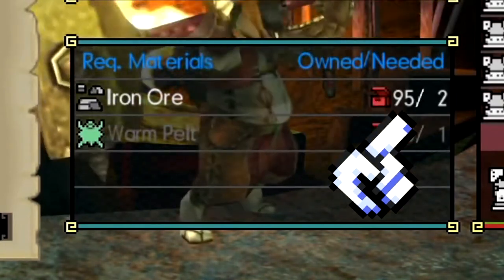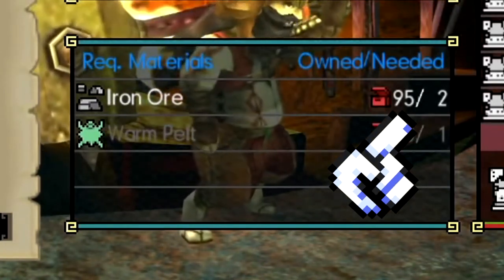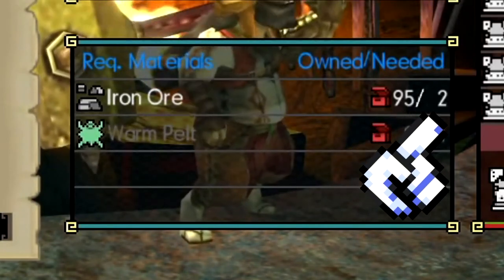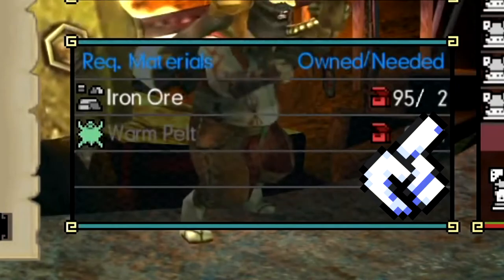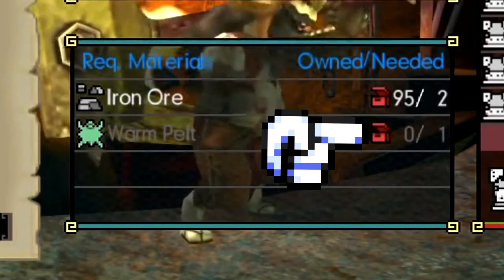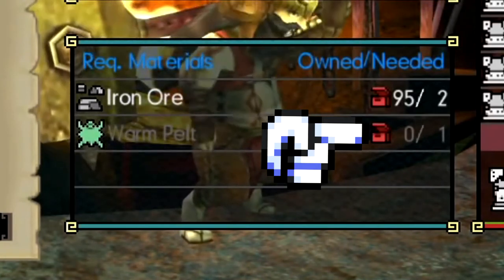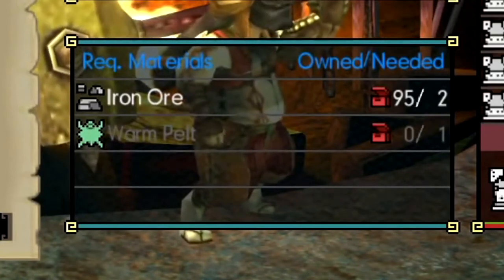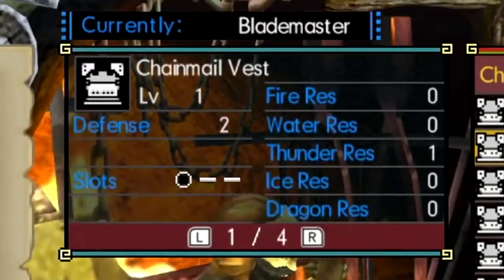Below that, without changing windows, you'll see required materials showing 'owned' and 'needed.' The items in the red box symbol show what you have in your box — I have 95 iron ore and need two, which it'll pull from my box. I also need one warm pelt, which I don't have in my pouch or box, so I can't make this item — that's why it's grayed out.